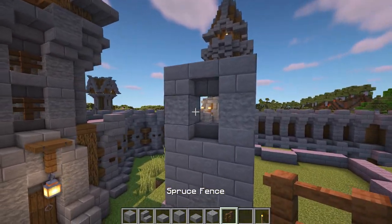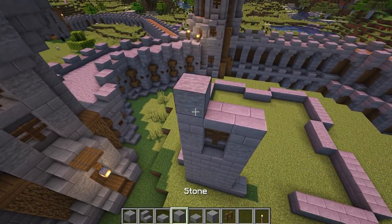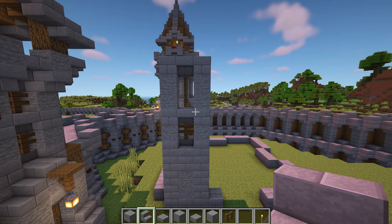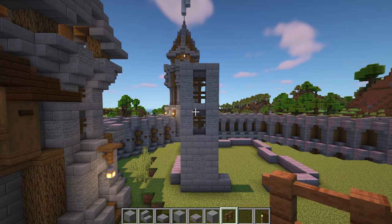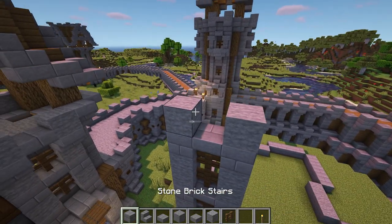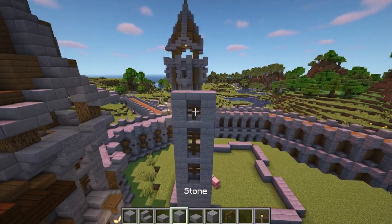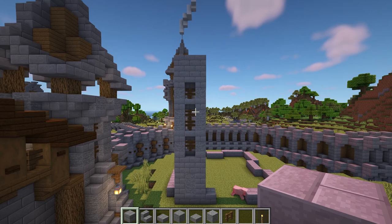Add a spruce fence to the gap. Above this, mark out a two block window space, again with stone on either side, and add two spruce fences to the gap. Then above this, mark out another one block window space. Finally, add two rows of stone bricks at the top to finish this side off, and it should look like this.